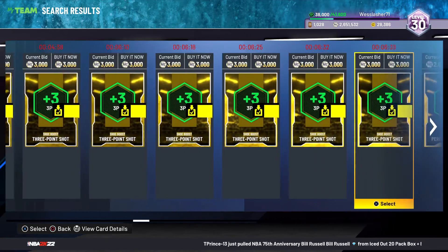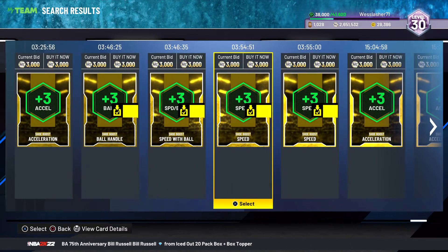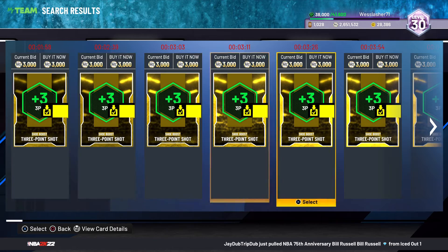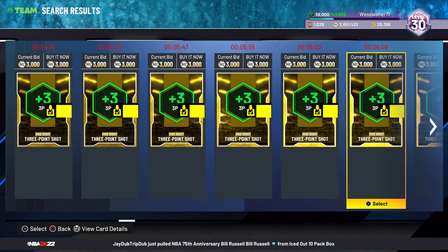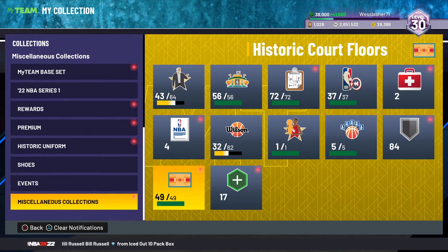I just want to make this video before anybody else does. Some people already know about this, but for the people who don't, here you go. Speed with ball, speed plus three — what you want to do is buy as many as you can at that price or lower. I was getting these for 2k, 1.5k, sometimes sniped for 250.